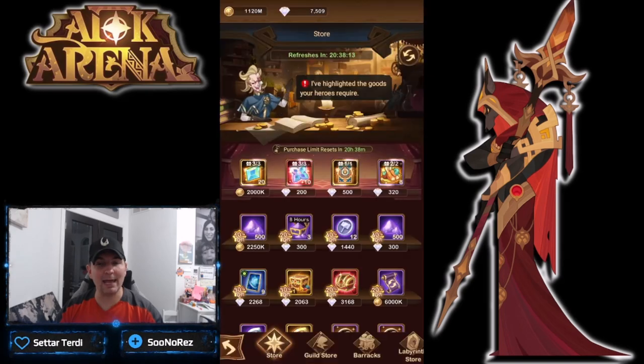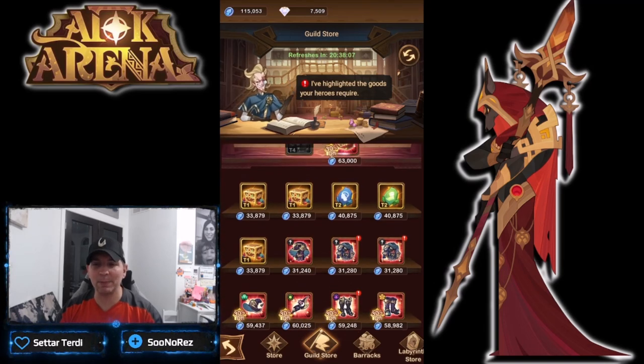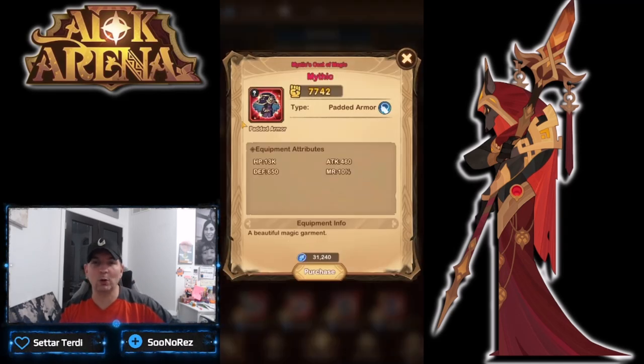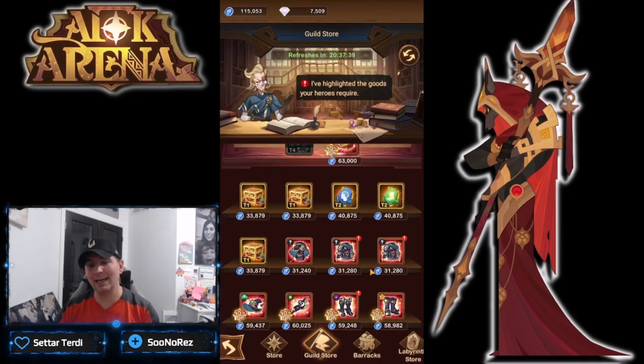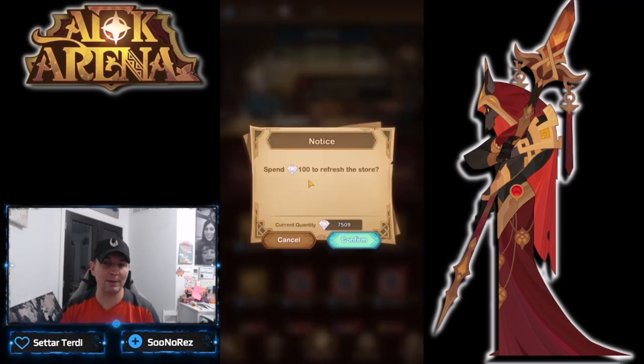If you're looking for specific faction dimensional gear, this is actually the only place it shows up — these four little bottom slots. From my understanding, you cannot get dimensional gear out of the random ones. With the random one we do have the chain scrolls in there, but in here you cannot get dimensional gear. Let me know in the comments if you have gotten dimensional gear out of just the random one, but from my understanding it only falls into these last four slots.